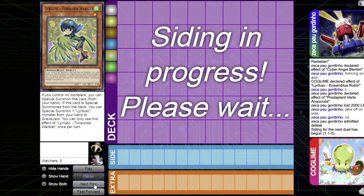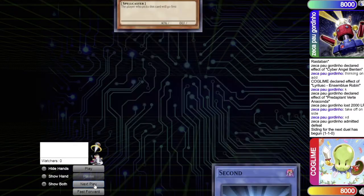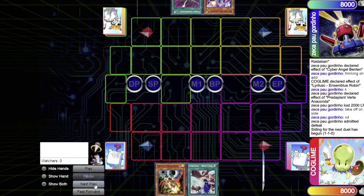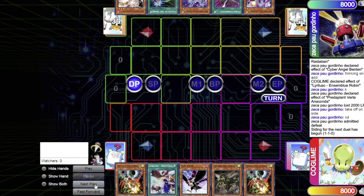Very interesting that he sided out the Dragoon package entirely. Moving into the all-important Game 3 — winner takes all. Siding is crucial here, especially for the Lyrilusc player since Drytron will go first. Lyrilusc sides in hand traps heavily. Drytron chooses to go first again. Lyrilusc's hand: Droll and Lock Bird, Bird Call, D.D. Crow, Nerval, and another Droll and Lock Bird. What a hand to stop Drytron. Drytron's hand: Zeta, Cyber Emergency, Alpha, Called by the Grave, and Ash Blossom.